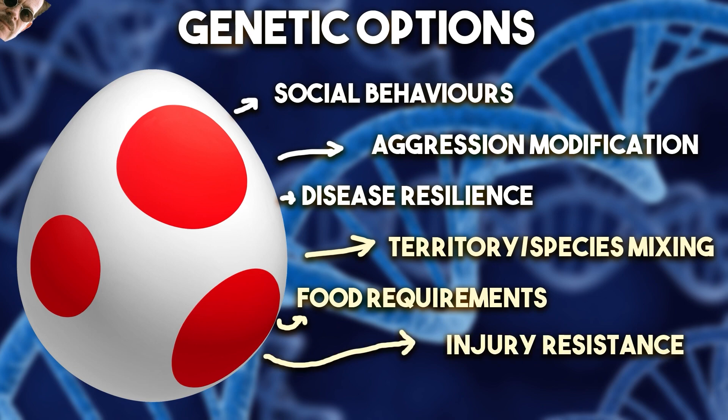Injury resistance does what it says on the tin. We know injuries are going to be a bigger part of Evolution 2 — dinosaurs will be mildly injured and able to be cured via the mobile vet unit vehicle, but ones that have suffered greater damage will have to be brought back to the new paleo vet building where Zia is doing her thing. Injury resistance would make a lot of sense as a genetic option as well — just take some genes from a starfish. If your Ankylosaurus gets its head bitten off by an Indominus Rex, just grow a new one.